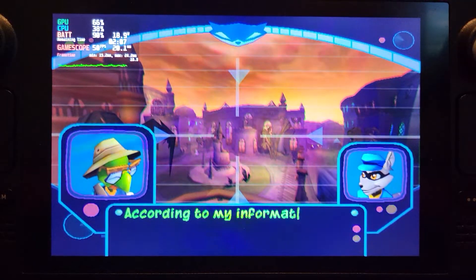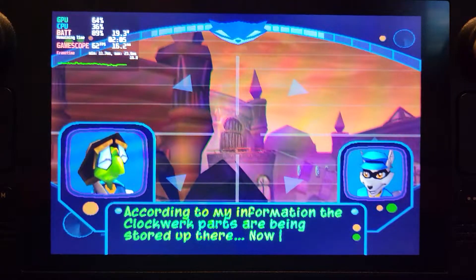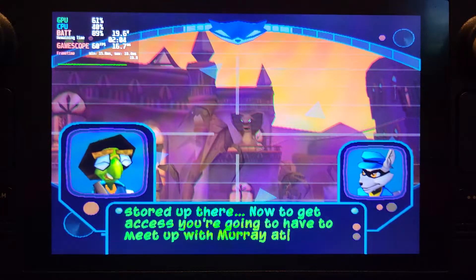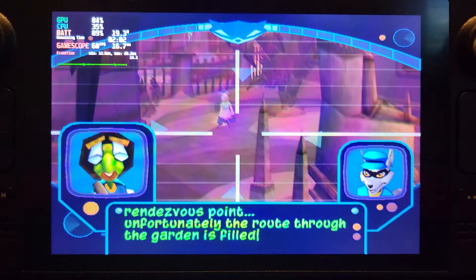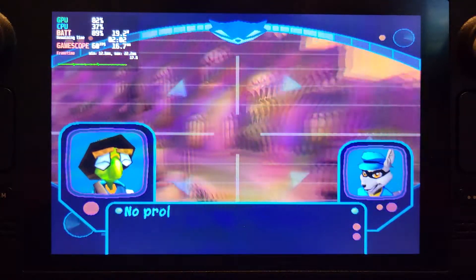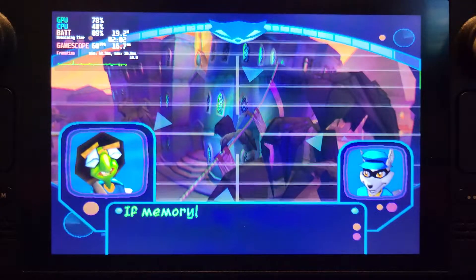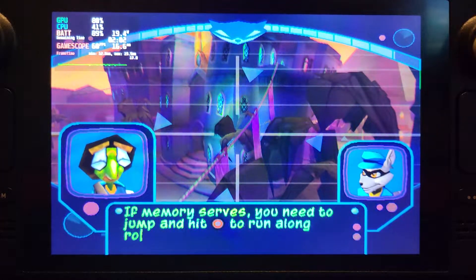According to my information, the clockwork parts are being stored up there. To get access, you're going to have to meet up with Murray at the rendezvous point. Unfortunately, the route through the garden is filled with guards. No problem — I'll just take the long way around. If memory serves, you need to jump and hit the circle button to run along ropes.